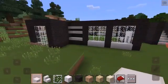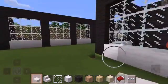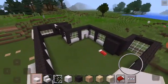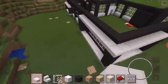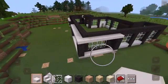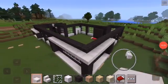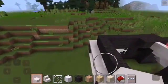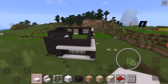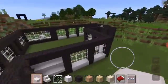This is the entrance — you go in here and then you see this. It's a modern mansion with glass everywhere, and we have quad slabs surrounding around. I'll continue building after a break.